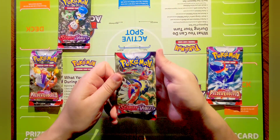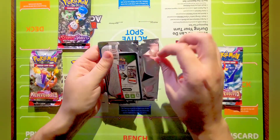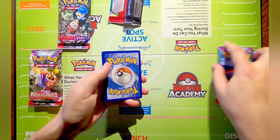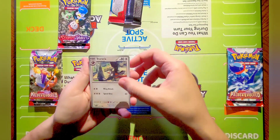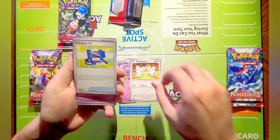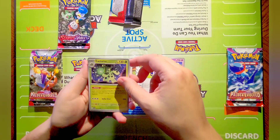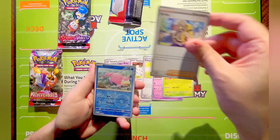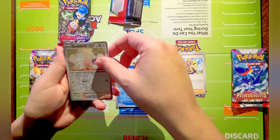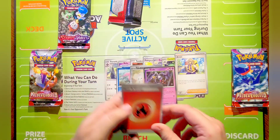Moving on to pack number two from Scarlet and Violet. Let us know in the comments what you guys have pulled on these packs - always like to hear about the good pulls. Here we go: Armarouge, Tinkaton, Pokegear 3.0, Tarountula, Arvine. Our reverse is a Slowpoke, a Tinkaton, and a holo Klefki. Not too bad - two holos so far.